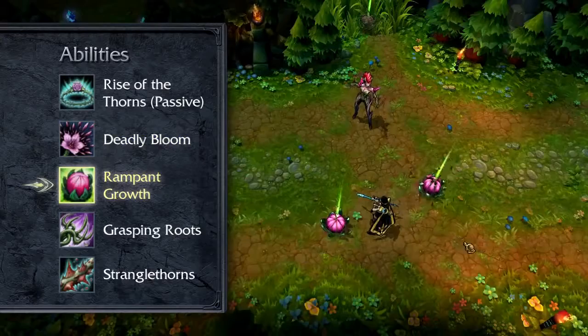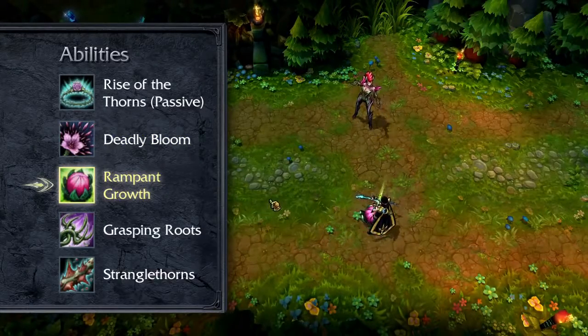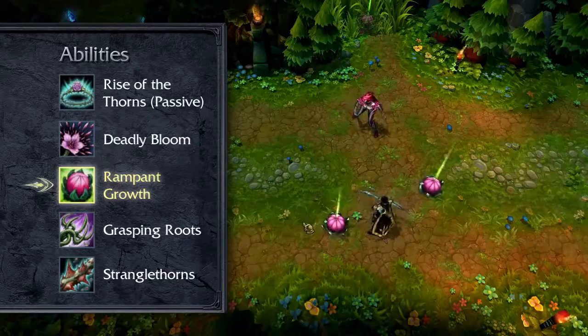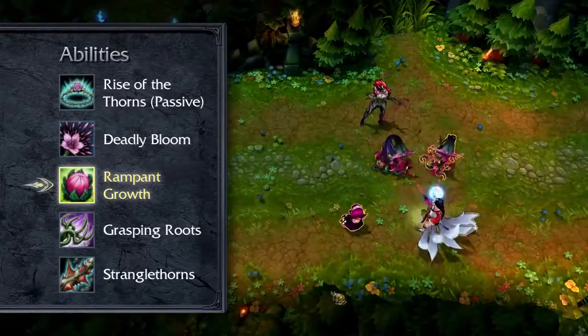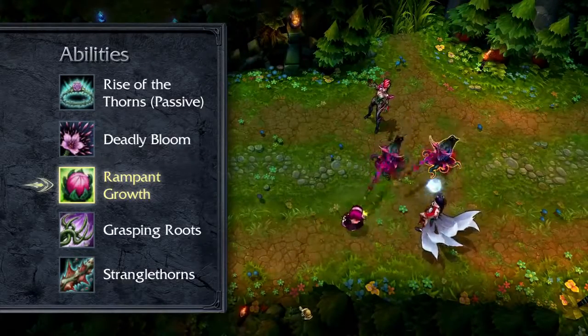Rampant Growth passively grants Zyra bonus cooldown reduction. Every few seconds, Zyra stores a seed up to a cap. These seeds can be placed on the ground, revealing the area around them until they are stepped on and killed by an enemy champion, or grown into a deadly plant. Zyra's basic attacks will cause her plants to focus on her target. Max Rampant Growth if you're looking to sprout as many plants as possible.